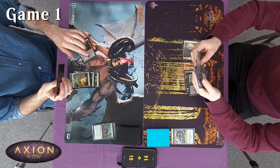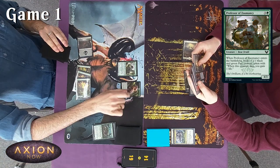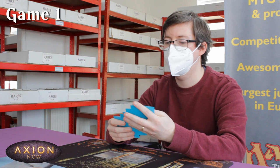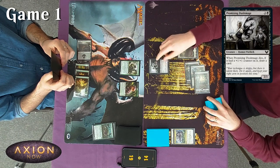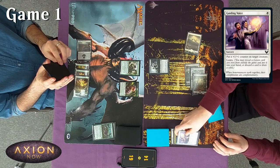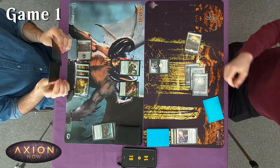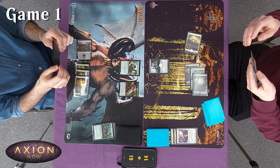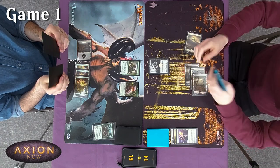I'll play Forest, tap for four, and cast Professor of Zoomancy. When he enters I can make a Pest — here's my little purple Pest — then I'll pass. Untap, draw. I'll play a Swamp, then Promising Dusk Mage. Guiding Voice targeting the Promising Dusk Mage — very nice! I'll find a lesson, reveal Inkling Summoning, and put it into my hand. A learned man.